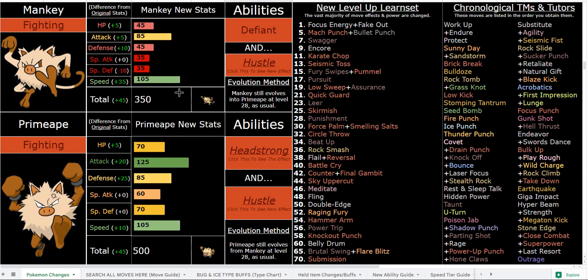Mankey evolves at level 28 as usual — Primeape is extremely powerful at level 28 with Hustle. If you don't like the accuracy miss chance and don't want to run Wide Lens — yes, there's still an 8% chance to miss on normal moves with Wide Lens — you can just run a full moveset of Hustle moves. For example: Mach Punch, Sucker Punch, and other listed moves — it's a really awesome moveset and none of those will miss with Hustle.